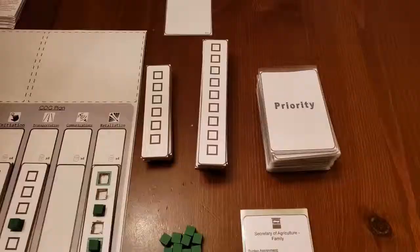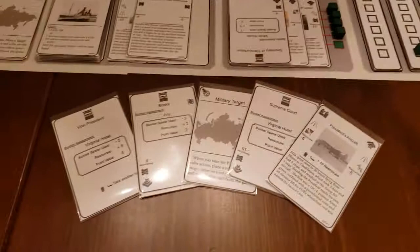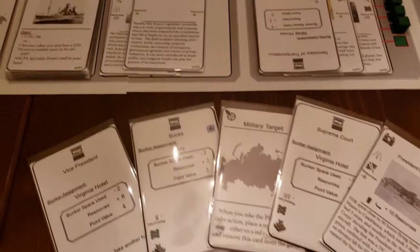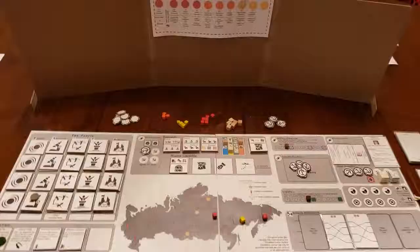On your turn, you will draw four priority cards. You will allocate up to three of them, take at least one action, and then discard down to seven cards. Your priority cards can be allocated to complete a project, gain a success cube to one of your bunkers, place a military target, or be removed from the game to gain a benefit.